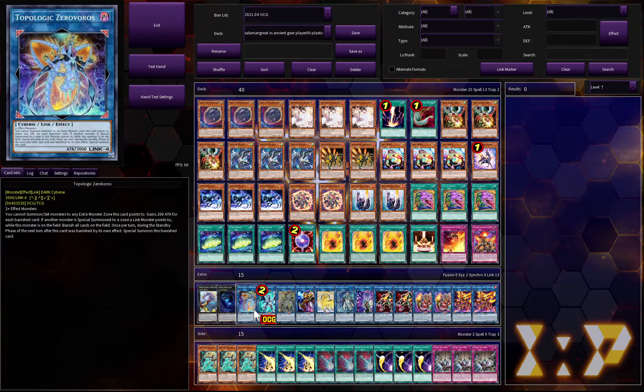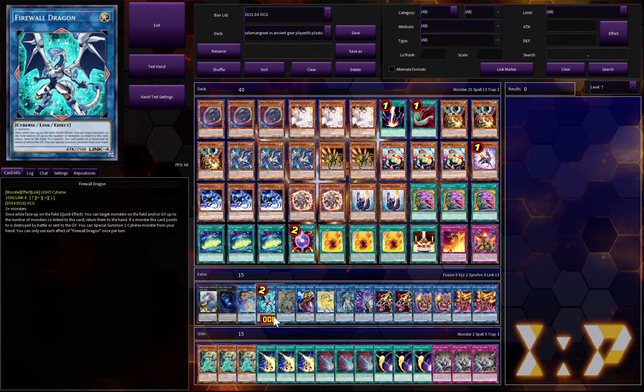Since I have Will of the Salmongreats at three, I might as well run Topologic Zeroboros, which could be game-winning depending on the matchup. One Firewall Dragon, which is coming off the ban list soon — it probably won't be accessible to the masses for a long time until they give it a good reprint, and even then it'll be expensive. But if you can get your hands on the Ghost Rare, that would be sick.